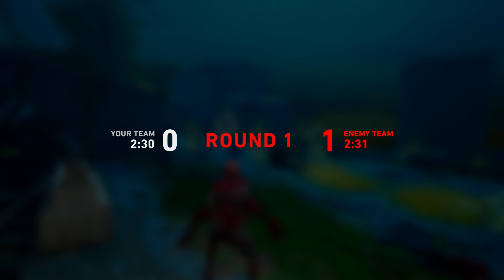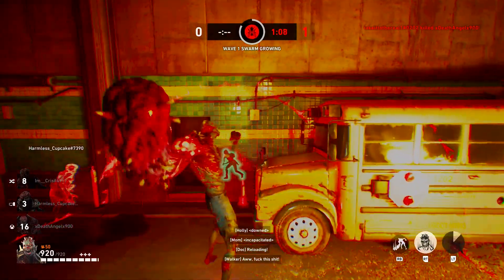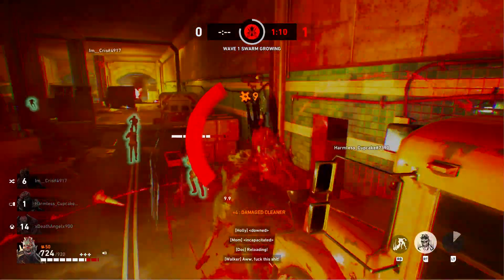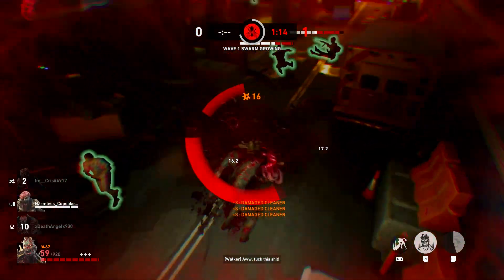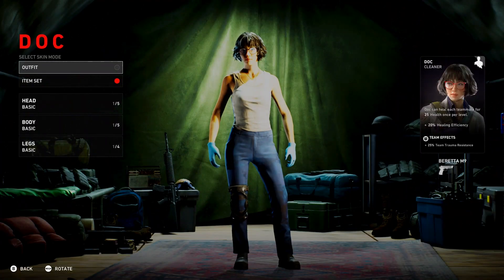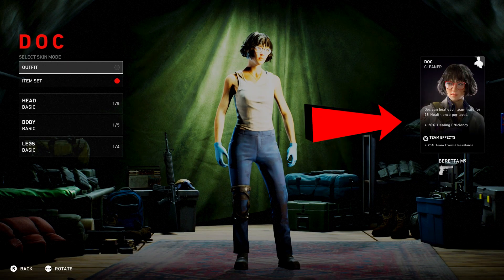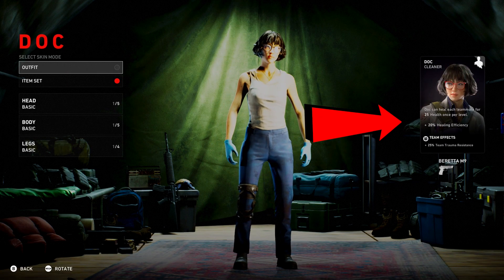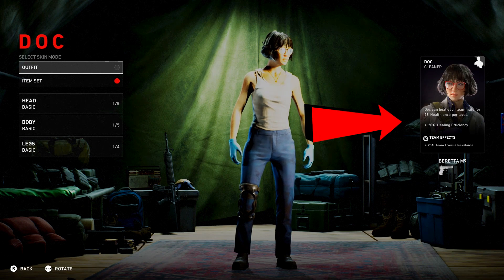Each round as a cleaner you get more cards, and each round as a mutation you get more points to make each one of them stronger, to hopefully survive the longest for that next round. Now, Doc is the first aid of the team. She can heal each teammate for 25 health once per level. She has a 20% healing efficiency and a 25% team trauma resistance for her team effect.